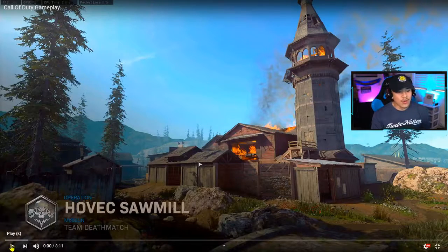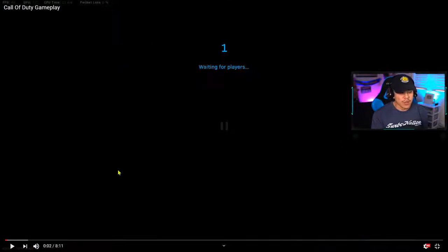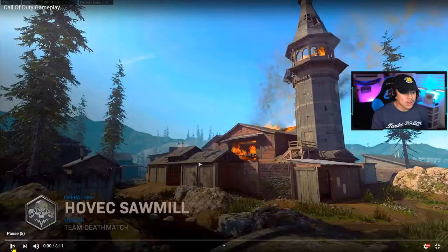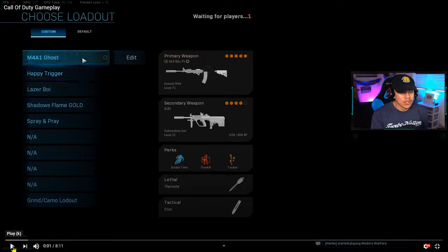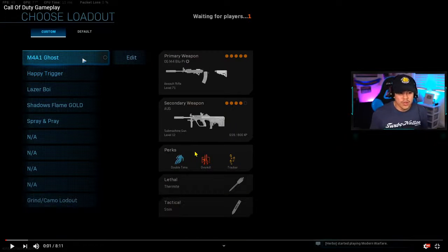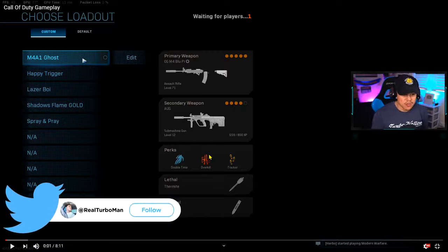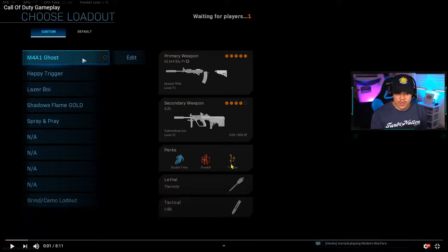We're playing on Hovic Sawmill — something new, so you guys might learn something. He's using the M4, which is a pretty good weapon and the most popular one in the game. He's using an Overkill setup, and right off the bat I would definitely switch out Overkill and change that with Ghost, because in multiplayer people are always spamming UAVs.